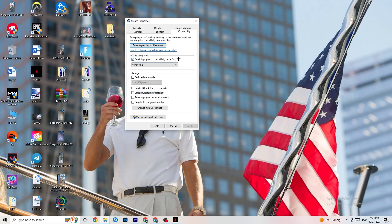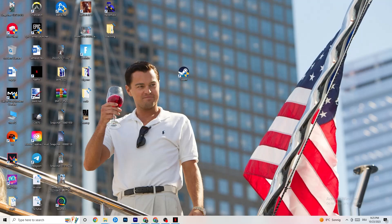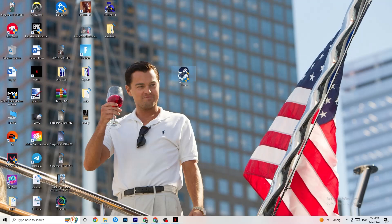In Compatibility, copy these settings: enable 'Run this program in compatibility mode for' and select the latest version of Windows available. Disable Reduce Color Mode, disable Run in 640x480 screen resolution, disable Full Screen Optimizations, and enable 'Run this program as an administrator.' Click Apply then OK. You can also take your game shortcut and repeat the same steps for it. Then restart your PC and start your game — this will probably fix your issue.